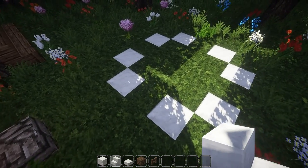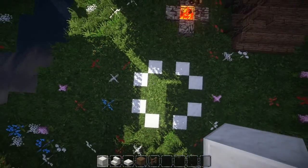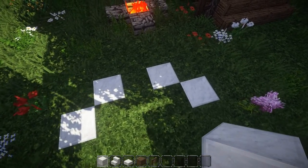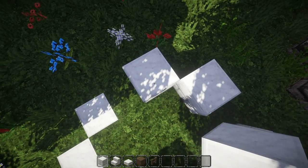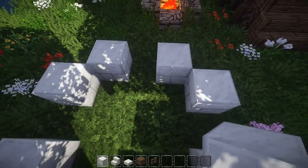We will start off with the 8 blocks, placing them in a circle shape — or at least as close as you can get to a circle in Minecraft. So that means we place a block, leave one block free, another block, then go one block diagonal, one block free, and then again the same thing until we end up back at the beginning.